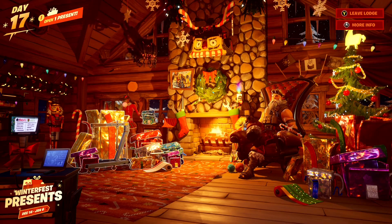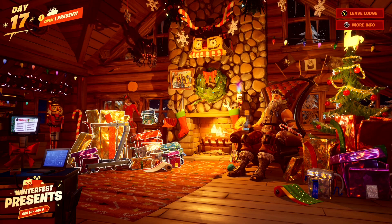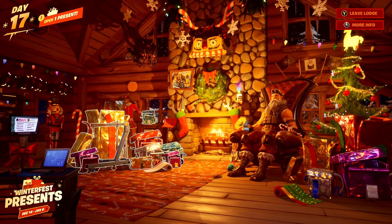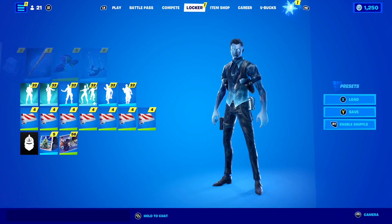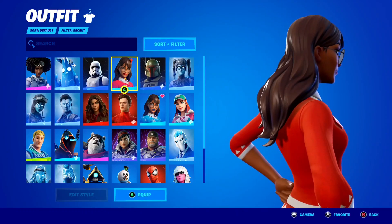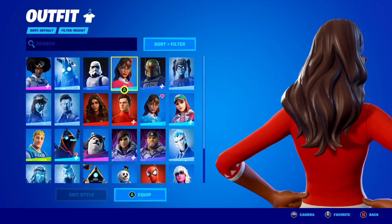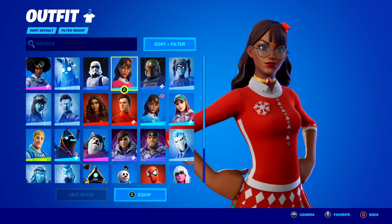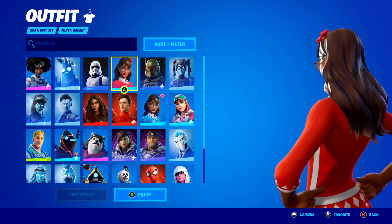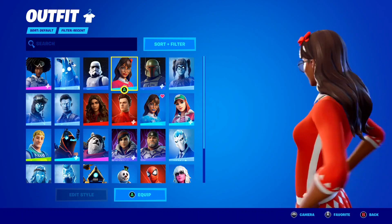In the 2021 Winterfest event, we got two free skins. The first free skin was the Chrissabelle skin — let me show you what it looks like in my locker. It's an absolutely insane free skin; it's basically a Christmas version of the Isabelle skin here inside of Fortnite, and I love it so much.